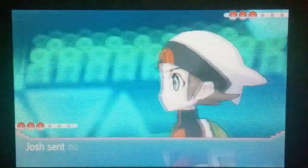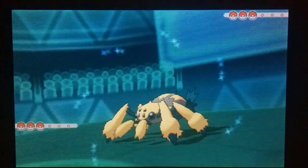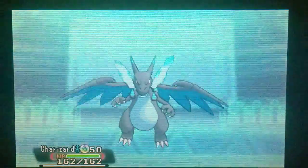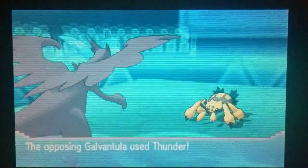We're opening with Charizard — it makes sense if we can EQ that Infernape. We do see the Galvantula coming through to open, so I figured he was going for Sticky Web or Thunder. So we're going to Mega Evolve; we'll be able to take a Thunder if he decides to go for it. It should do very little because we resist, and it will enable us to get a Flame Charge off, which means if he does go into the Infernape later on we should be able to outspeed it.